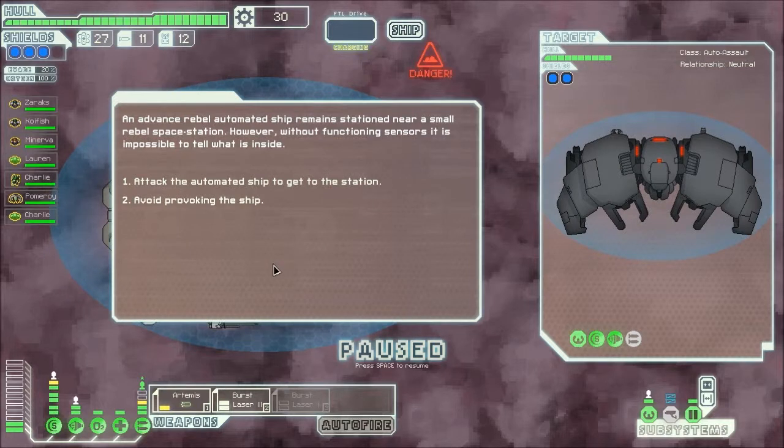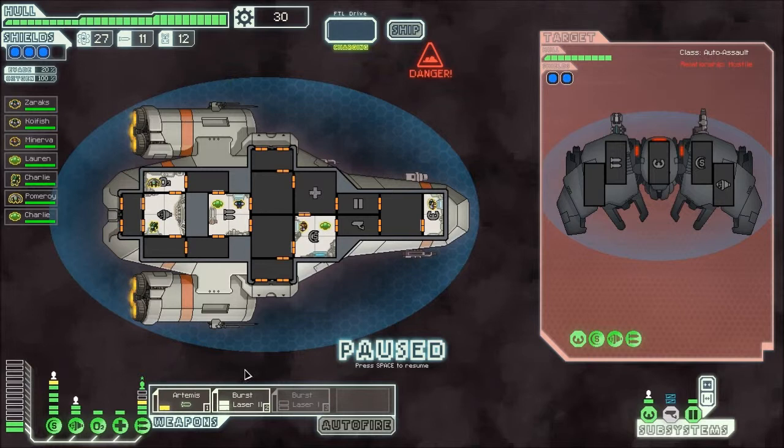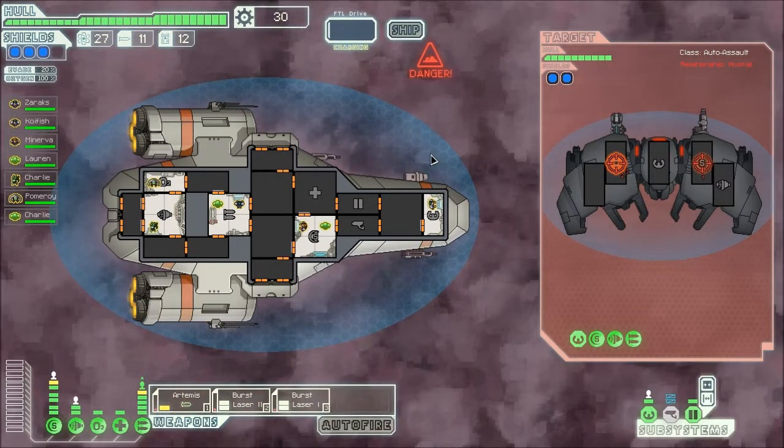An advanced rebel automated ship remains near a small rebel space station. Without functioning sensors, it's impossible to detail what's inside. The choice is to attack the automated ship to get to the station, or avoid it. We attack — I like attacking. Burst Lasers on weapons and Artemis on shields.